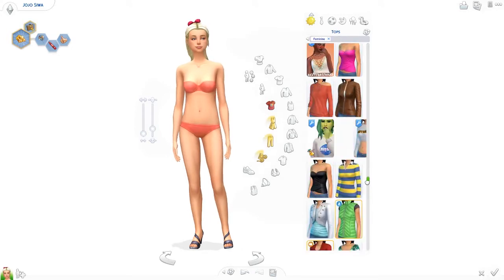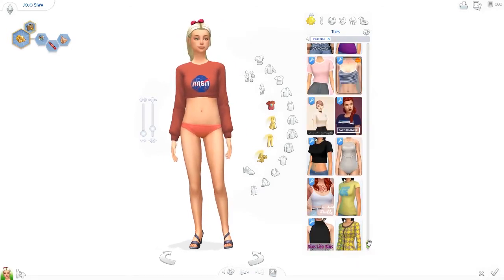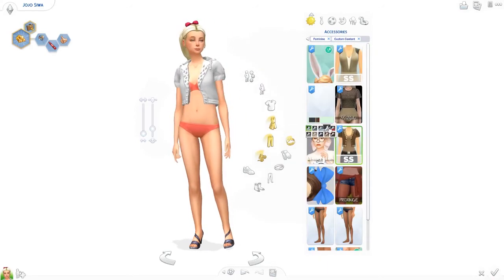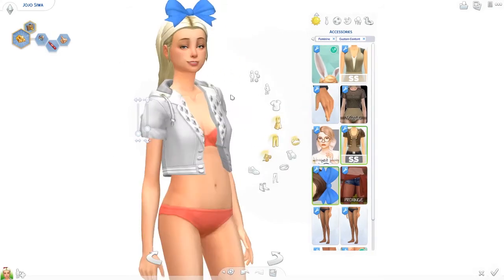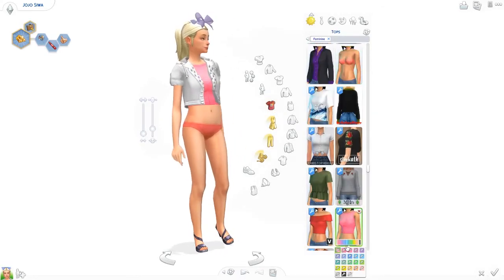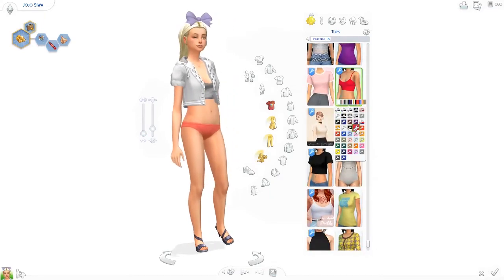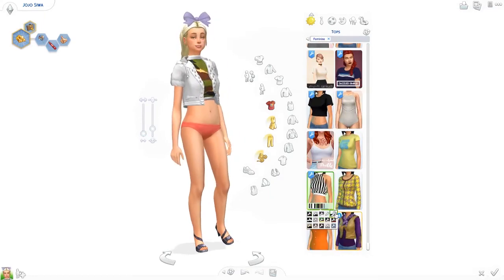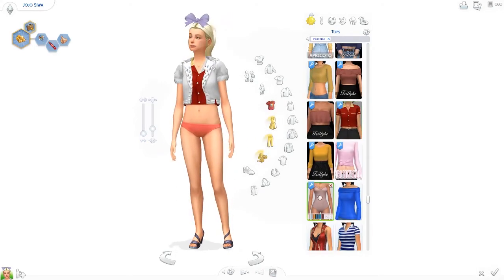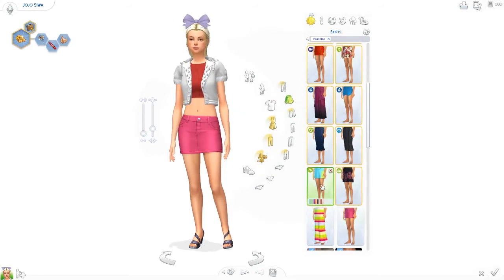For makeup I just kept it simple — just a little bit of blusher, lip gloss, and a little bit of eyeshadow. For the top I used an accessory, like a denim jacket accessory, because I tried to replicate a real life outfit. The skirt didn't necessarily work but the white jacket is kind of similar. The outfit she wears has a red top, pink bow, and a multi-colored skirt — that's JoJo's style. The tops are cropped so the skirt couldn't really match up to the height it should have been.